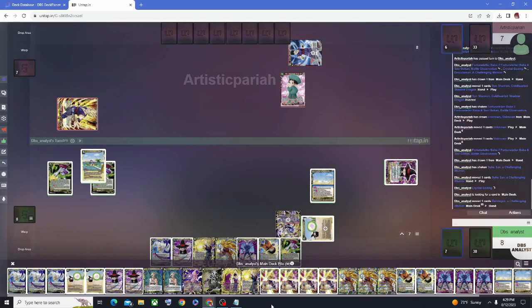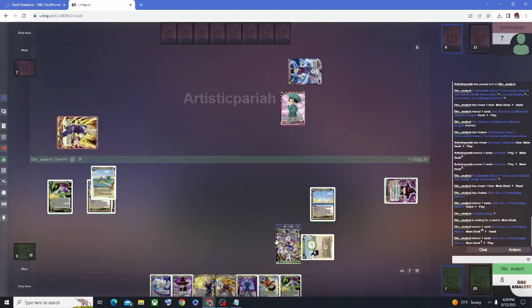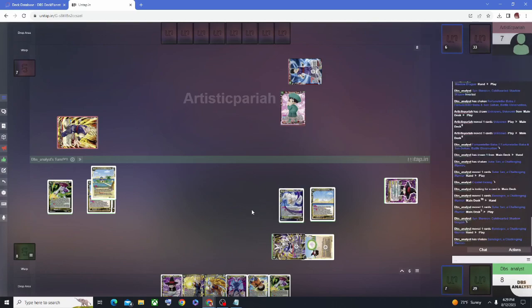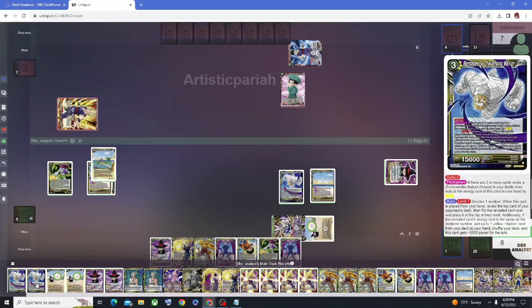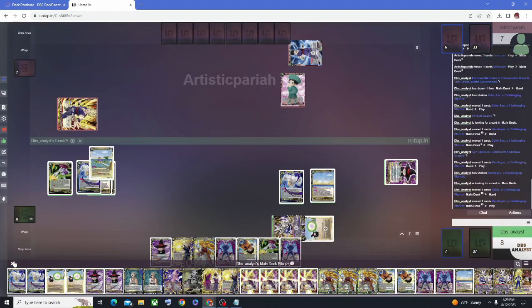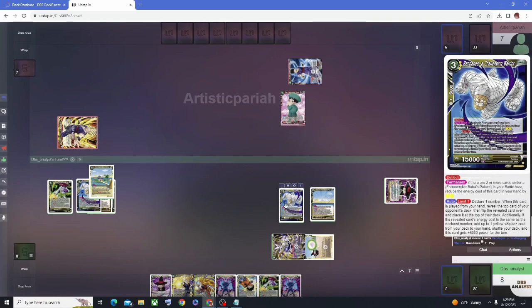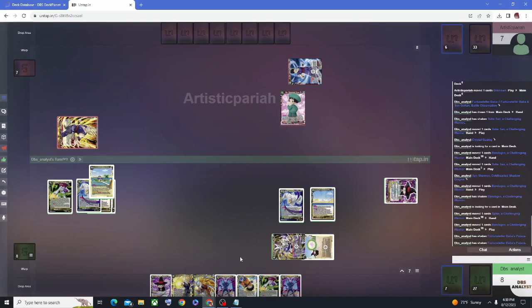We add advantages to hand and use Fortune Teller Baba's Palace to place the Sakazan underneath. We now have two underneath — halfway there. We pay one energy to play Bandages, which can be played if you have two cards under Baba's Palace. We declare the same card since we already know it's the four-drop Focus Barrage, and this allows us to search for our Spike. We add Bandages underneath the palace — we're three-fourths of the way there. When Bandages declares the correct target it gets plus five. We add Spike to hand but keep it there since Spike has a cool ability to reduce itself to one energy.